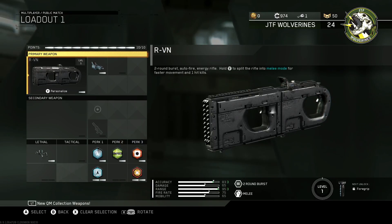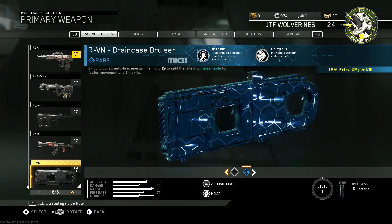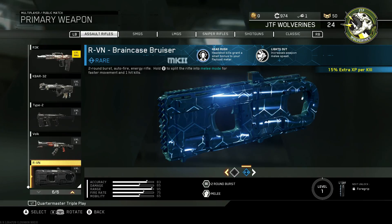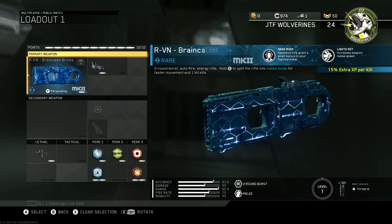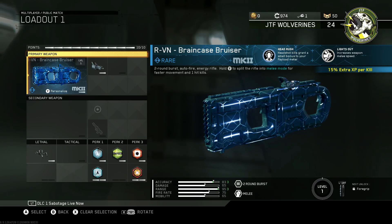Now this is just the normal version. The one I unlocked in the supply drop is this version here. It's got the Head Rush and Lights Out — increased weapon melee speed — and headshot kills grant a small bonus to your payload meter, plus 15% extra XP per kill. I'll take that all day long. That's just free stuff. And obviously that one looks a little bit better than the other piece of crap.